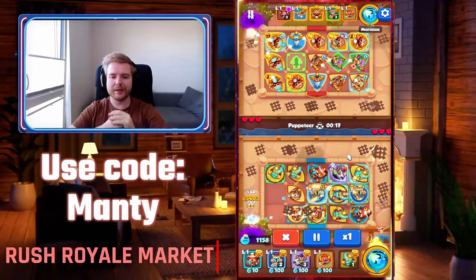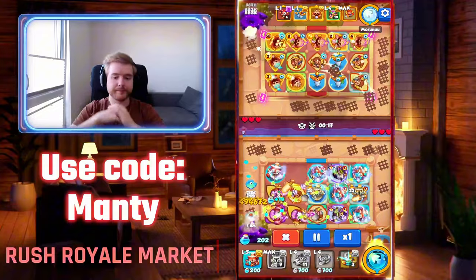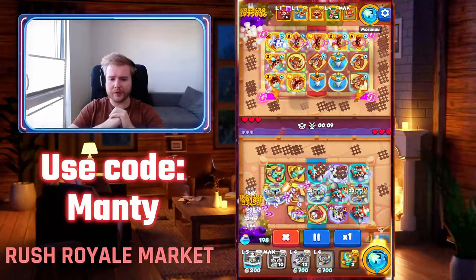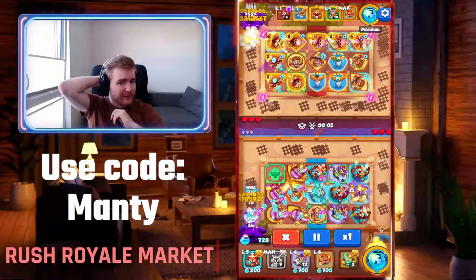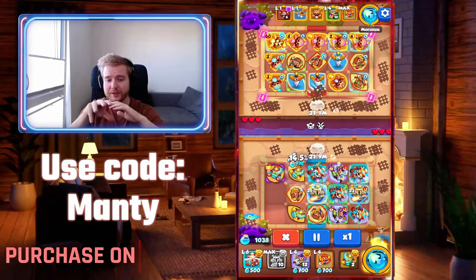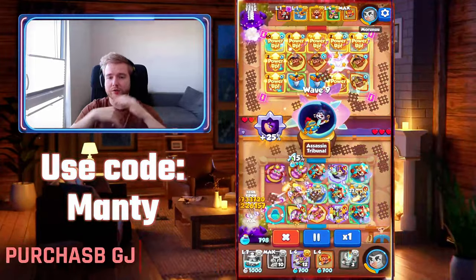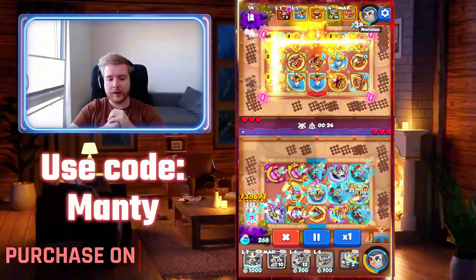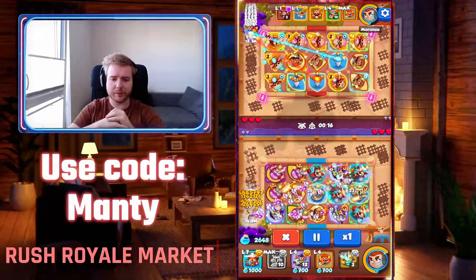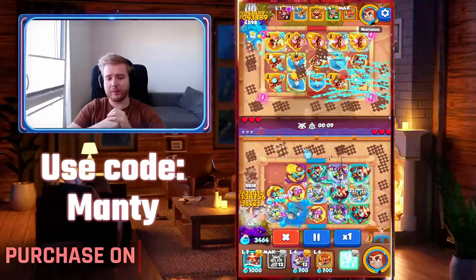Let's jump to wave eight. What I noticed is that the Spirit Master player messed up one of his tiles — he placed Trappers under the left Knight Statue and also on the left side. I'd prefer to place the Trappers anywhere else and put Spirit Masters there instead, so you can have six Spirit Masters at the end. That would really boost your damage.